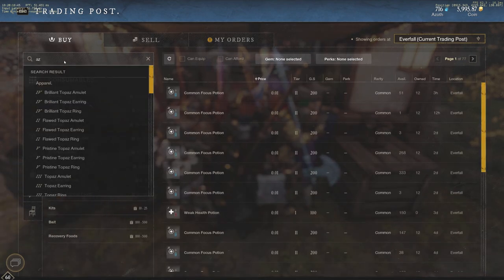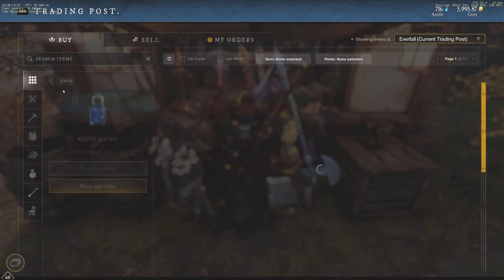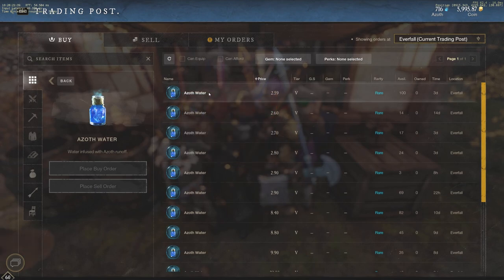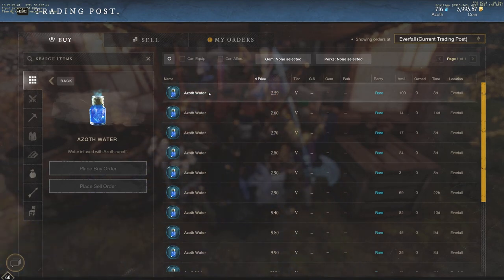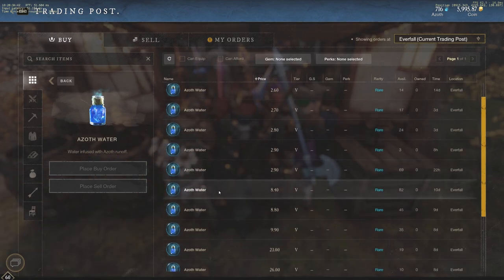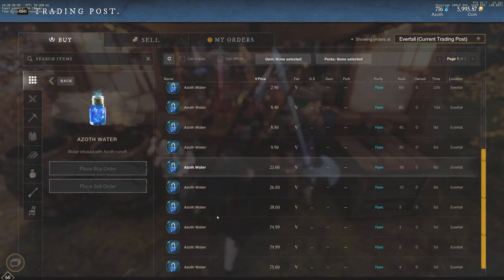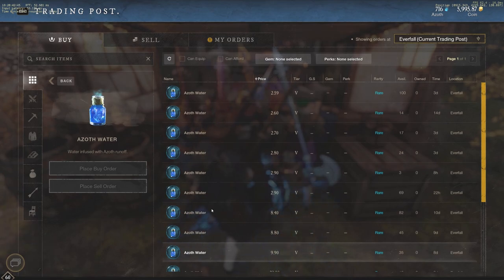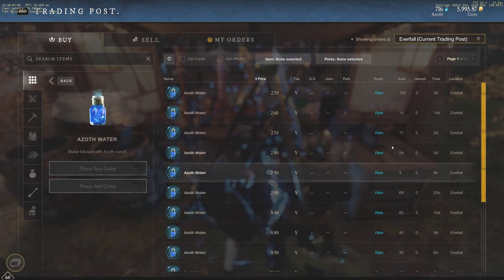Azoth water is also insanely valuable right now and actually undervalued in the market. I think we're going to see azoth water make a jump as more Arcana 150s come through, and also as infused potions come down in price. Right now azoth water is selling for about $2.59 a piece, which is very cheap. You can see prices at $2.59, $2.60, $2.70, $2.80, $2.90, then it jumps straight to $8.40 and then up to $23, $38, $74, $75.